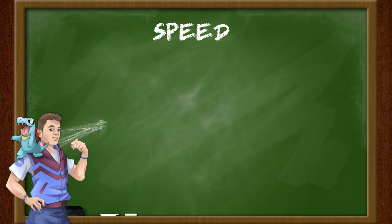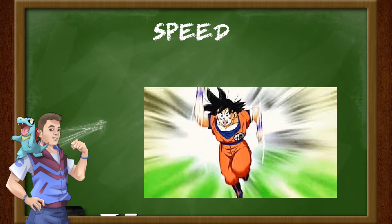Finally, the last stat we'll discuss is speed. Speed is the stat that determines which of the two Pokemon on the field will move first. The higher the speed stat, the faster a given Pokemon will be. Speed is a crucial stat for Pokemon that wish to get the first strike in battle. However, there are several strategies that can be used to negate speed or even raise it in the middle of battle.